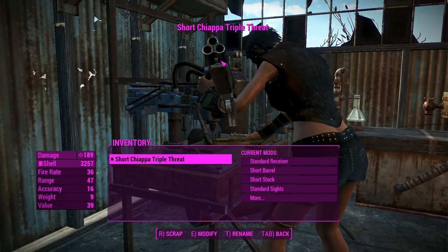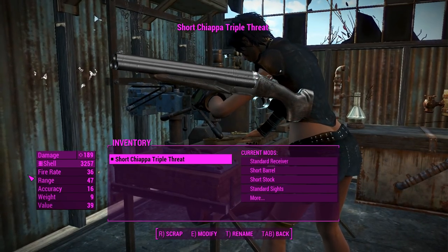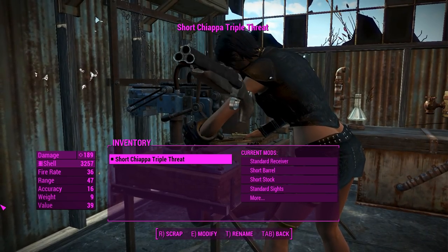Hey, this is Captain Noob, and this is the Chiapa Triple Threat. This is a highly customizable standalone triple barrel shotgun, complete with animation, so it's going to be a nice high-quality package for quite the basic weapon.